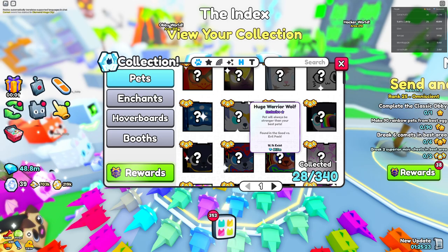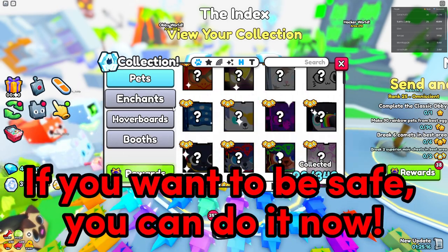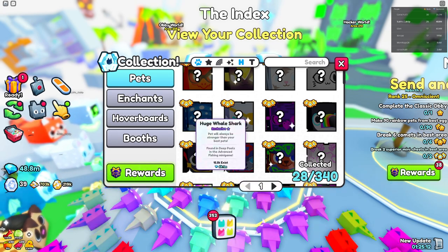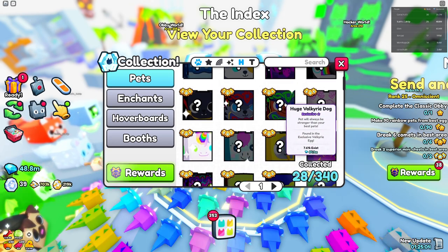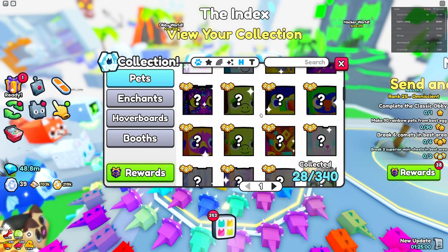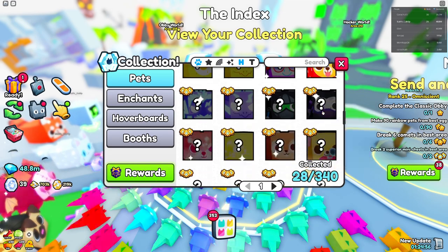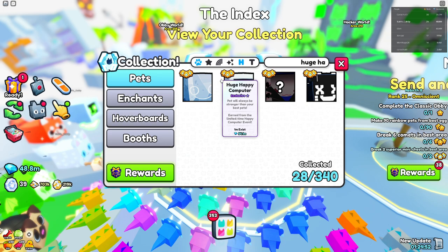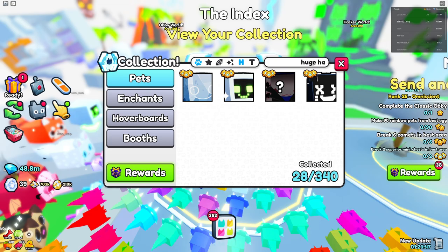The huge bull shark is at 59 — that's actually a very good price. Obviously I don't really recommend buying any of these until you know things are going to be inflating soon. If prices just go up a tiny bit, then maybe you should start purchasing some of these huges. Surprisingly, the huge vat dogs — this thing is at 85. I believe it's the worst huge pet from the exclusive 125 egg. There's a lot of them. Let's look for some huge heavy computers — 53 and 54. That's actually very good.